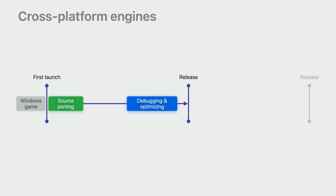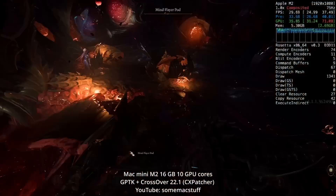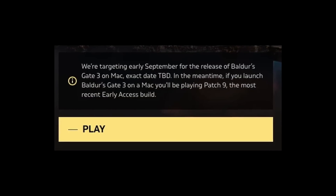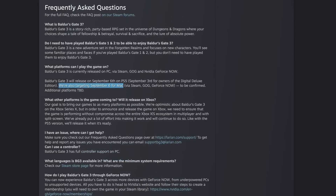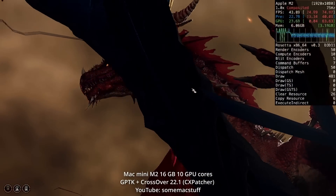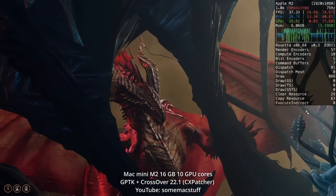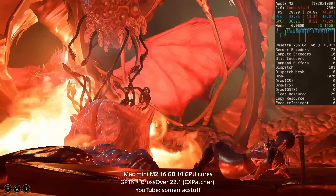However, it still remains an extremely useful tool for Mac gamers. For example, the full release of Baldur's Gate 3 just happened a few days ago, but the Mac release was conspicuously missing. If you download it on Mac now, you're still using the early access version and will have to wait until September for the native ARM release. However, by using Game Porting Toolkit we can actually play Baldur's Gate 3 right now, even if performance won't be as good as the eventual native release.